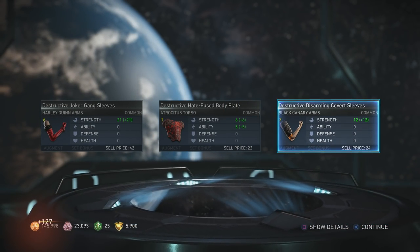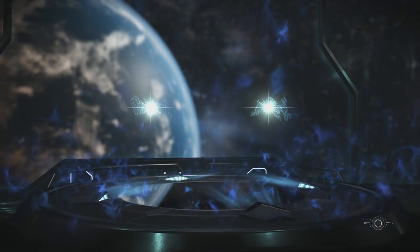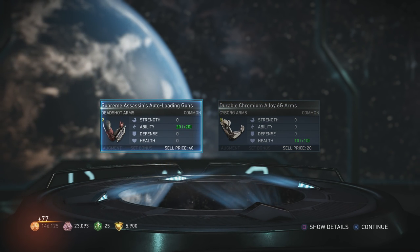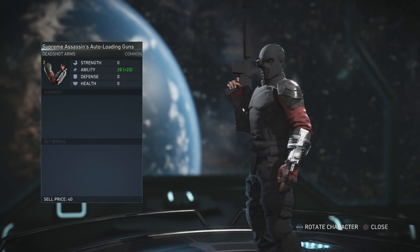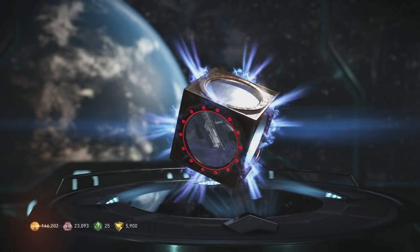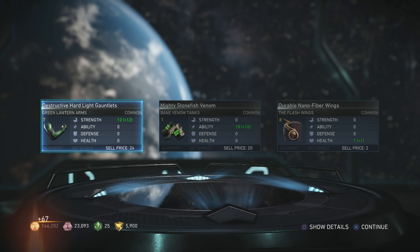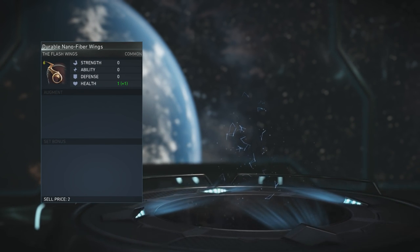I don't really care about the Atrocities stuff - the strength is cool, but her elbow pads look kind of weird. More Deadshot and Cyborg common parts. That's kind of a cool look though. Next box has Flash wings and Green Lantern stuff.